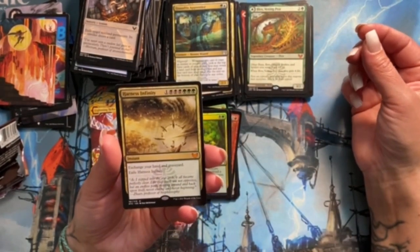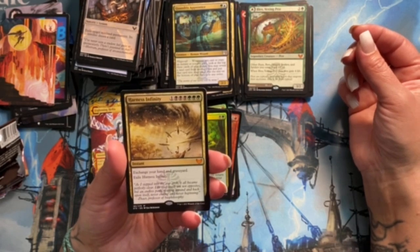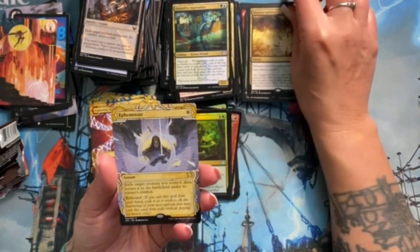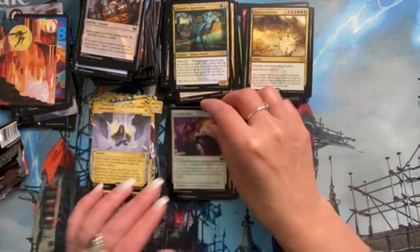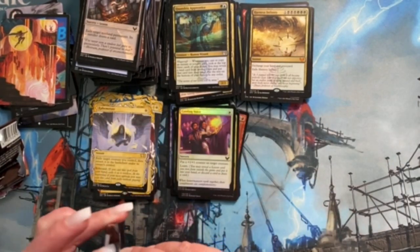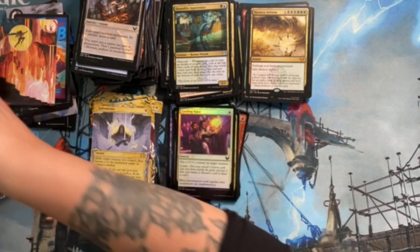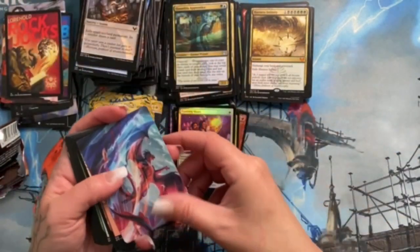Harness Infinity! That's pretty cool and it's a mythic. Ephemerate — that's a great card, it looks neat too. Foil Guiding Voice. Harness Infinity — 'exchange your hand and graveyard, exile Harness Infinity.' I dig it and I like the name, it looks neat.